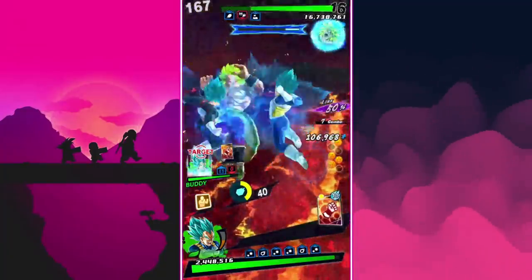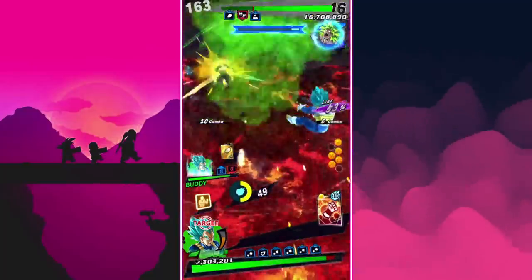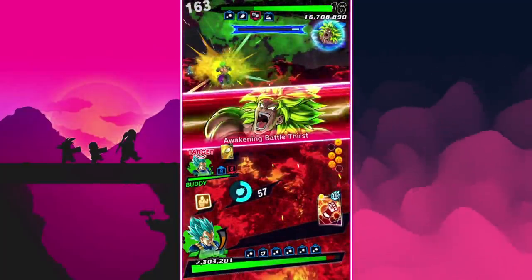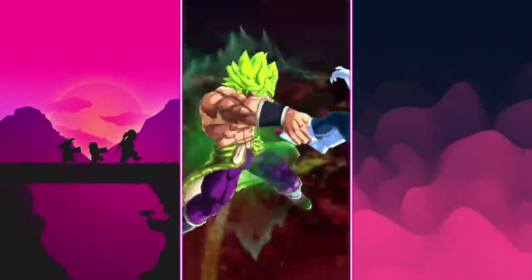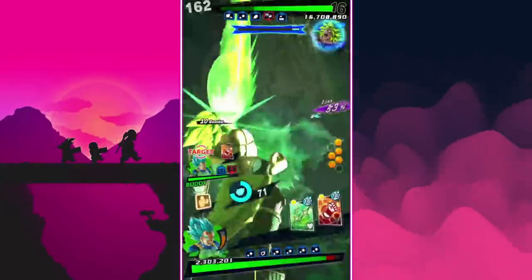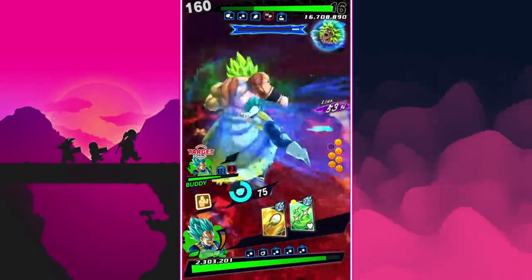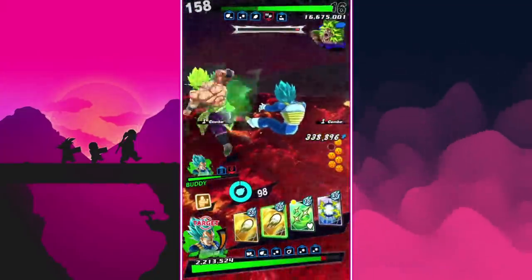This Broly has a barrier, and basically you have to destroy the barrier before you can do real damage. Broly also changes his target — right now he's looking at the other Vegeta, whooping his ass. My teammate over there got hit pretty hard, so I'll go ahead and use the strike card.